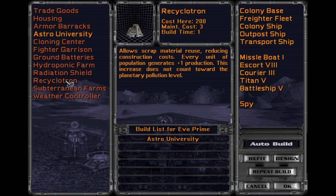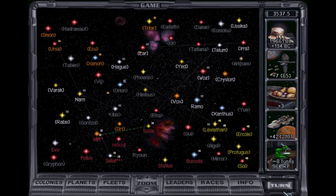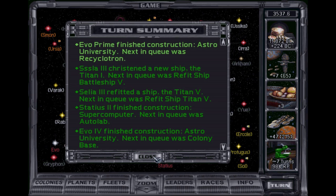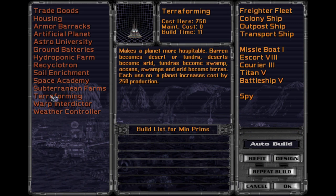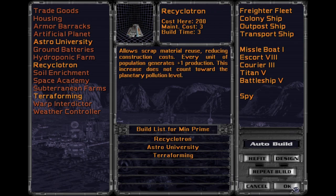Astro University. Cyclotron. And what do we got here — is that the Titan five? Yep. You go over here to Evo. You keep terraforming. Recyclotron. Astro University. Then you can keep terraforming.